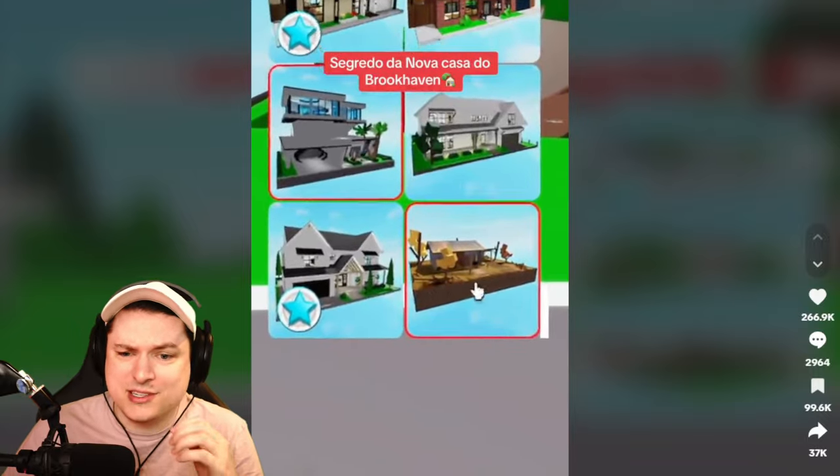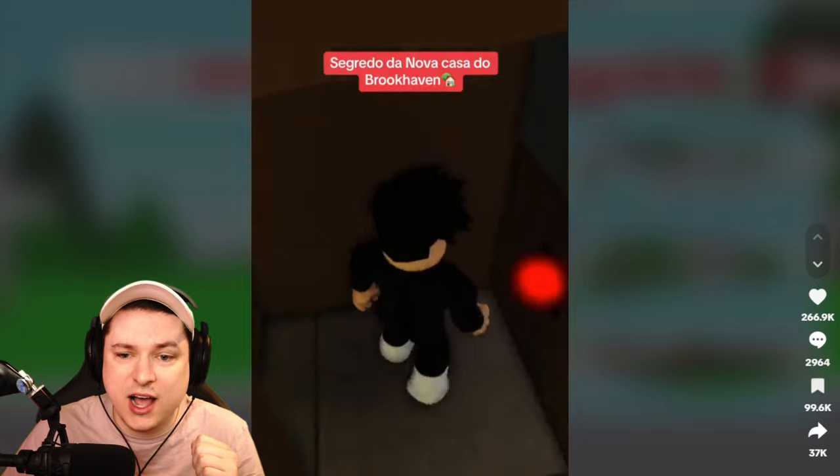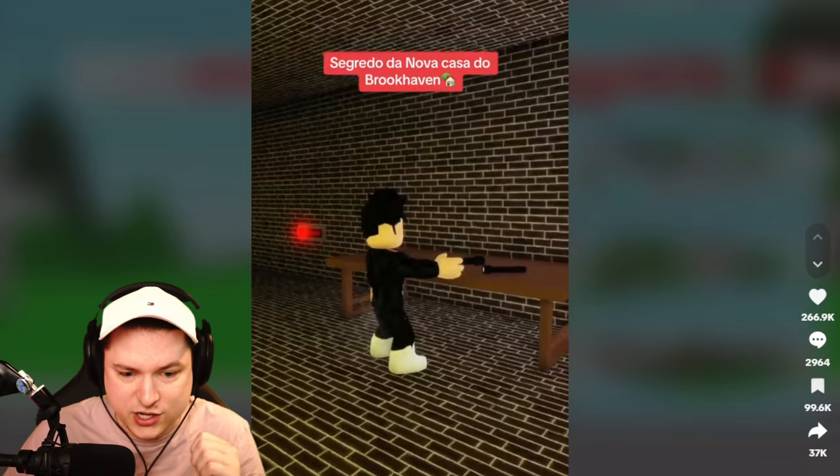Go to the bottom, select this house. In the corner there is a book. Go inside, go down the secret hatch, and click the switch.